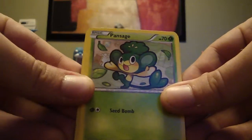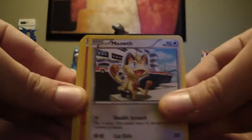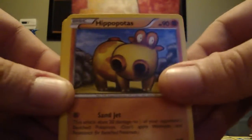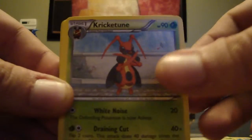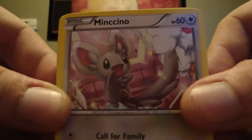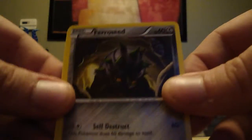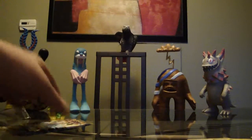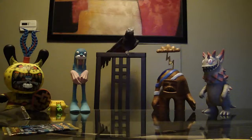So this is it. Pansage, Meowth, Growlithe, Hippopotas, Ferroseed — got like 150 Feroseeds, it's probably my first or second. Jigglypuff. Ferroseed is the reverse. Weavile — regular rare.